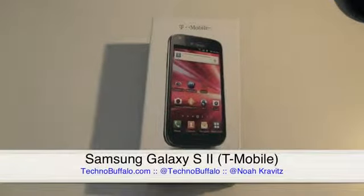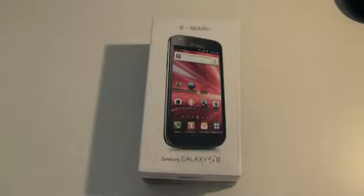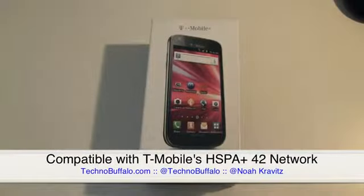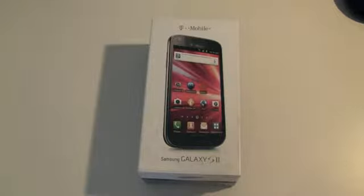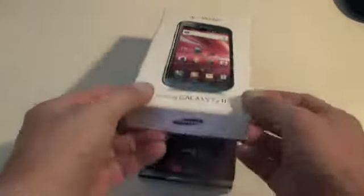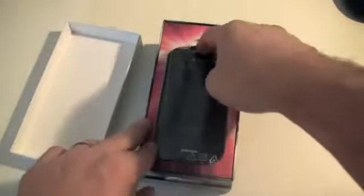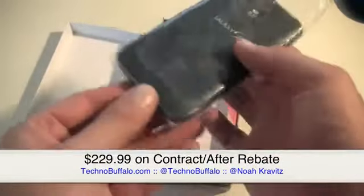Sprint got theirs, AT&T got theirs, Verizon didn't get theirs — and apparently they're not getting their special extra fancy Nexus Prime next week like we all thought. The Samsung Unpacked event for October 11th at CTIA has been postponed. But whatever, T-Mobile got theirs. It's the Galaxy S2, the T-Mobile variant, offering a giant 4.52-inch WVGA display. Available for pre-order beginning October 10th, in T-Mobile stores beginning October 12th, at $229.99 on contract after rebate.